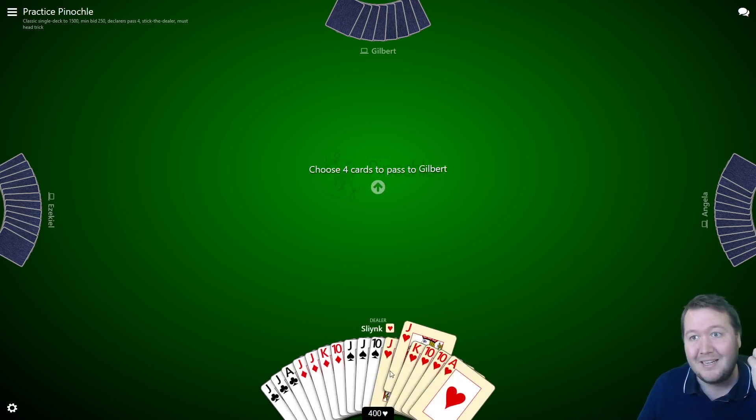Having doubles of jacks gets you up to 400 points instead of just 40.